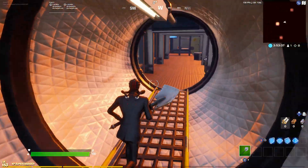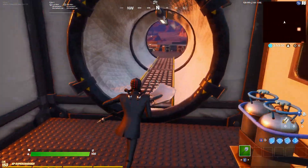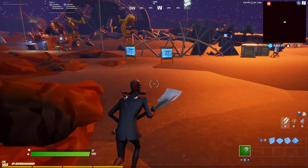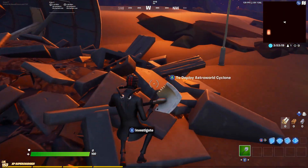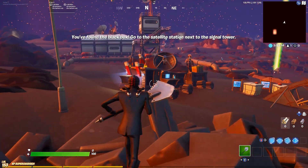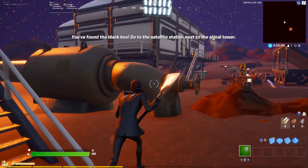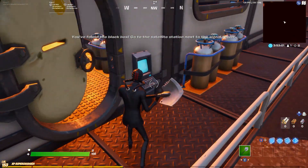Head back to where you came in. Now you want to take a left here, head over to that rubble over there, and then start investigating. There's no black box here, so you want to come and glide to it quickly. Feel free to glide to it - then it's locked, enter code.